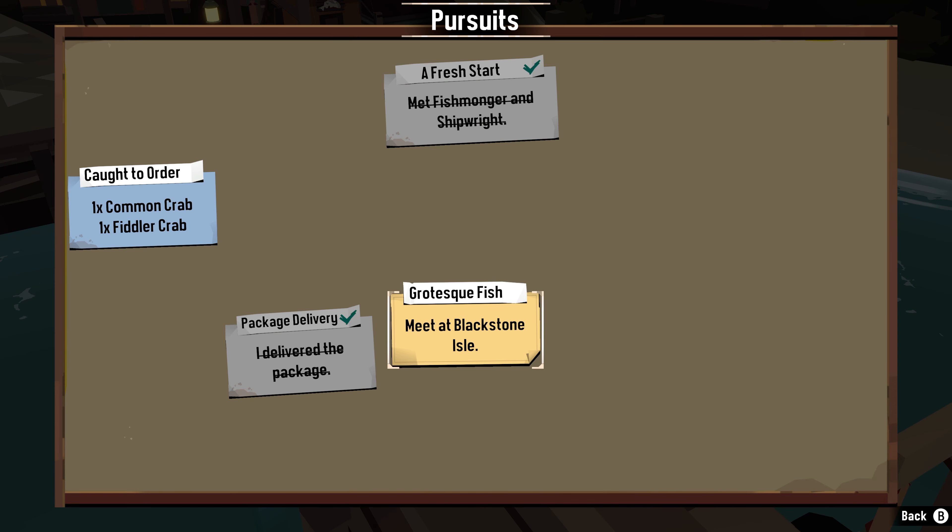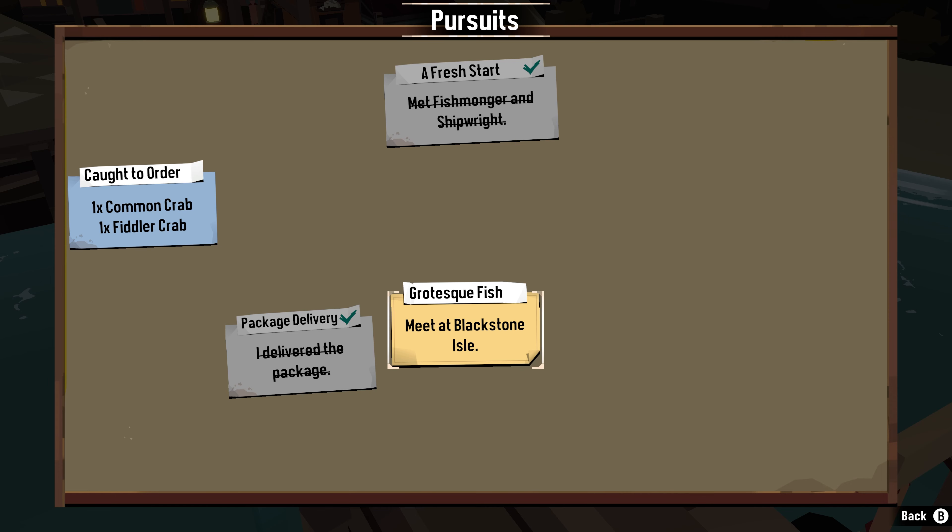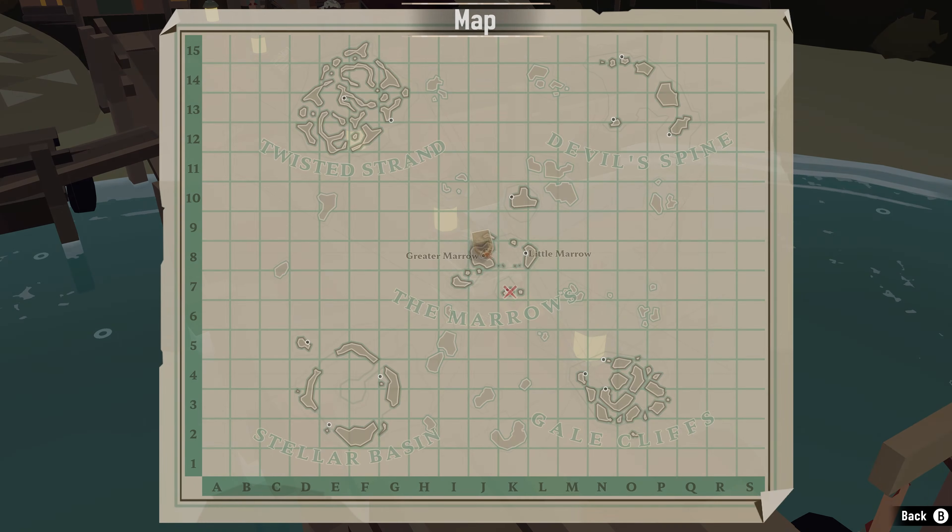We caught a grotesque fish and the fishmonger pulled something out of it. A man approached us who's interested in seeing what the fishmonger pulled from the fish, and he wants us to meet him on Blackstone Isle, which is to the south.